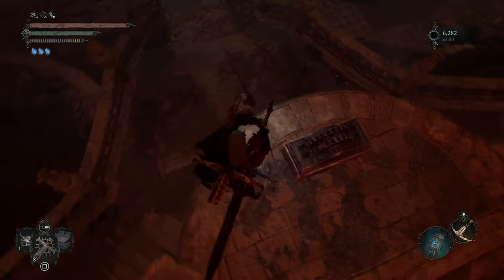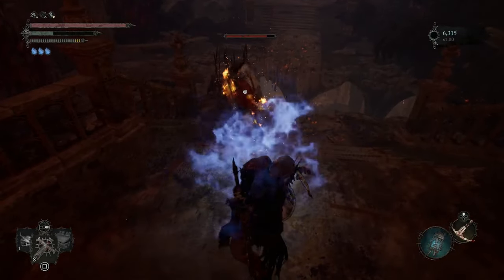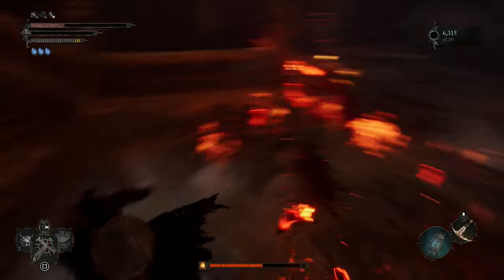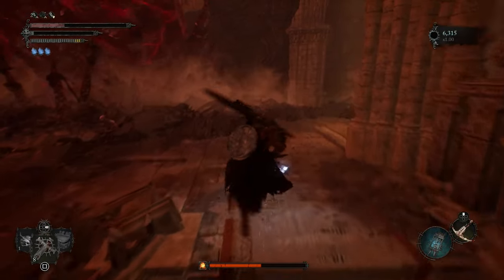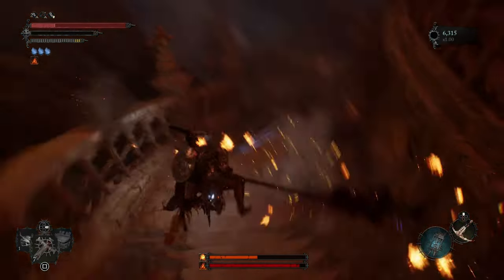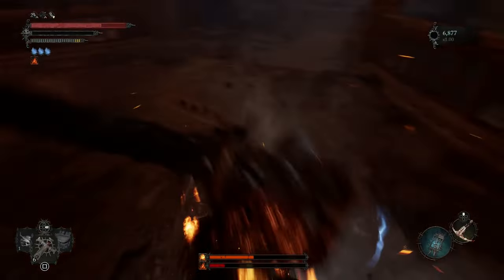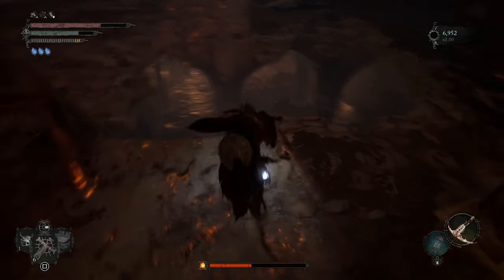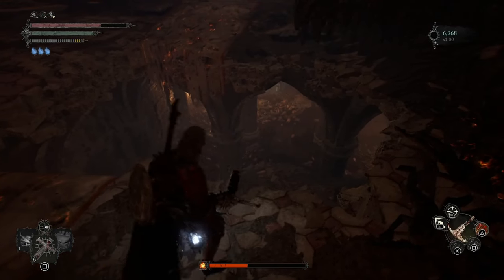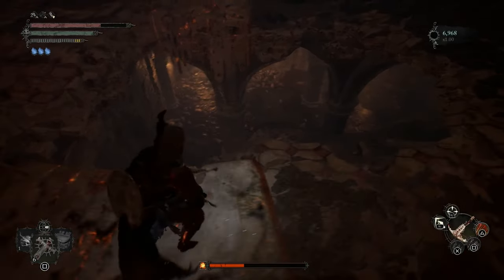Now we're gonna jump on our little dude over here. Oh he's getting scary, he is getting scary. Always struggle against these guys. With the alarm down, we want to wait for the witch a little bit - she is gonna come over here, otherwise we are in big trouble. I did kill her like this.